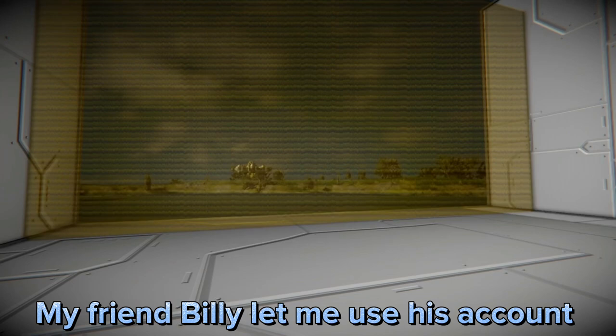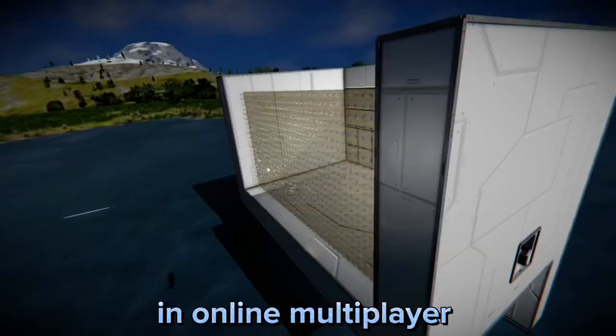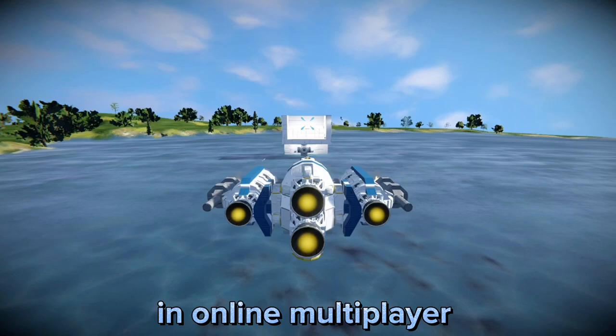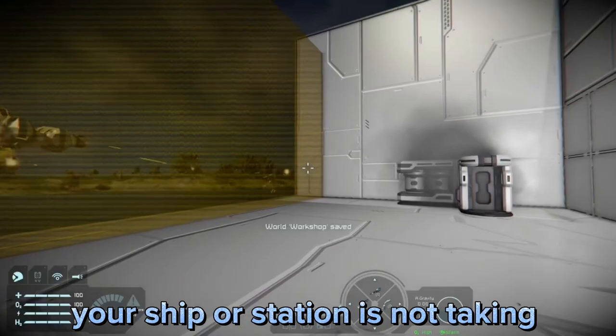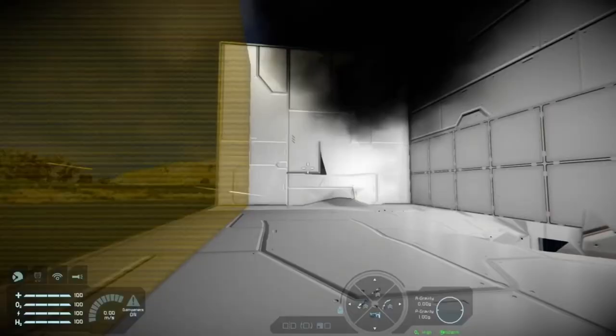My friend Billy let me use his account so that I could see whether or not these energy shields work in online multiplayer. And they do indeed work in online multiplayer. However, the attacker will not see these energy shields if they are too far away from the projection, and they will not understand why your ship or station is not taking any damage.